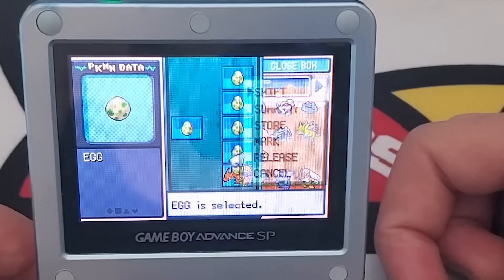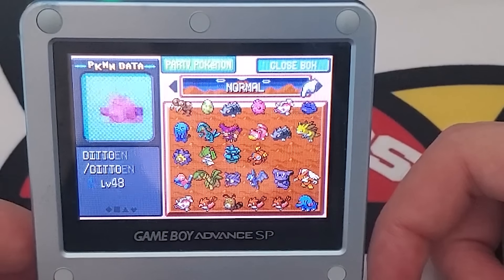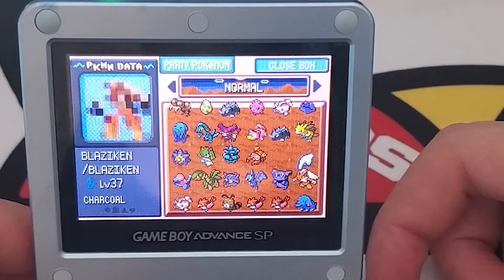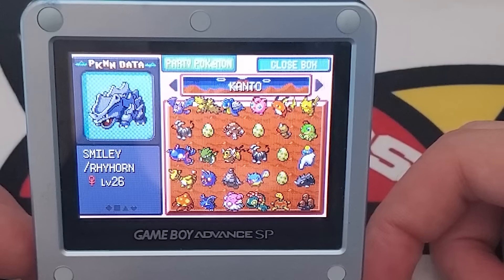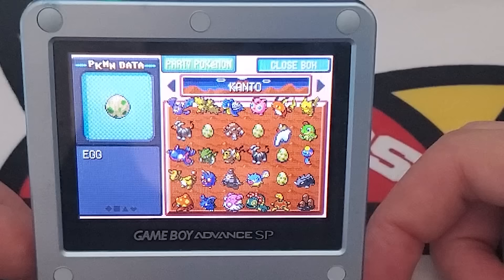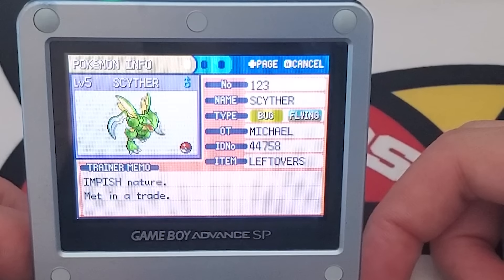Oh, here's another egg — how many eggs did I have? The game won't let me take any more, so unfortunately this one will have to stay in the PC forever. Back in the day I think I was just too nice to say no to the Day Care man, so every time he offered an egg I took it even if I didn't want it. Lots of cool Pokémon here — some Hoenn starters, Blaziken, Grovyle. The Kanto box has even more eggs. We also have a Kyogre, a level 5 Scyther holding Leftovers — kind of weird.